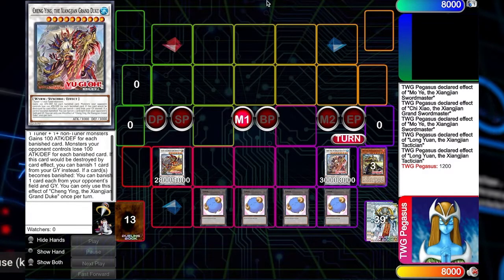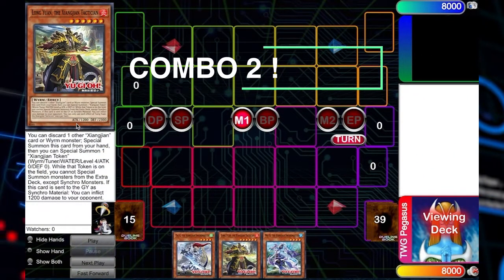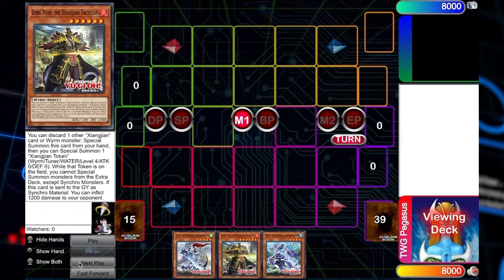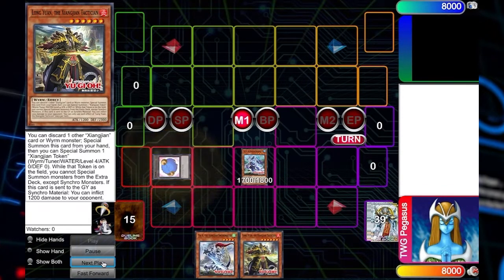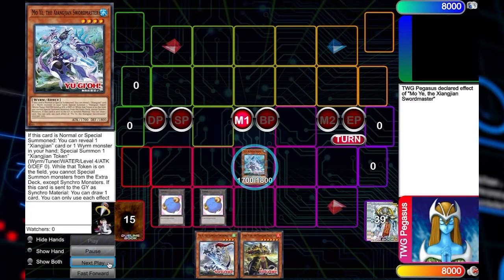Moving on to the next combo. I wanted to show what happens when you start off with all three of the cards from the last combo. What board state should you try to get to just by having these cards in your hand? I still feel like the first play you should start off with is Moya, just because revealing a worm in your hand is so free and it's the strongest normal summon of pretty much all of the cards in the archetype so far.